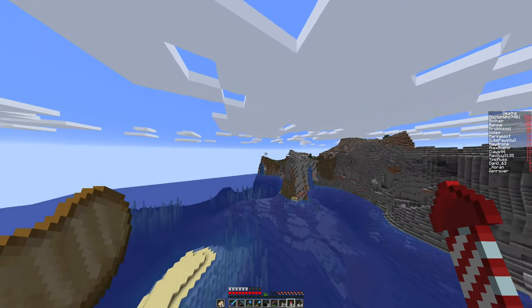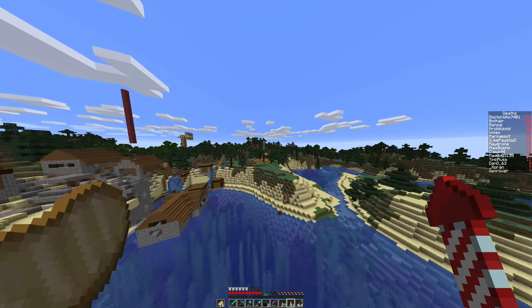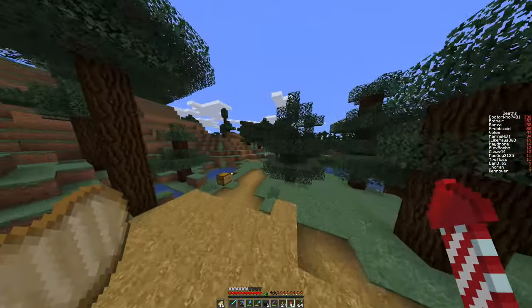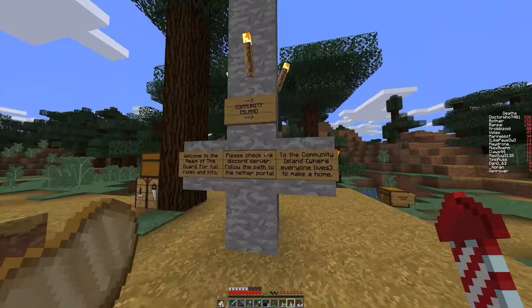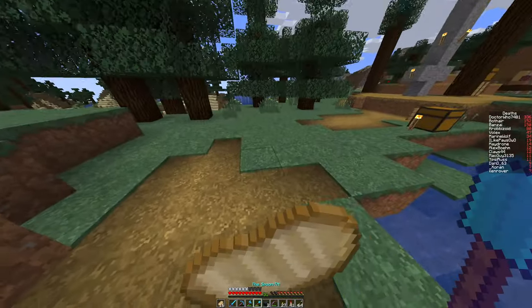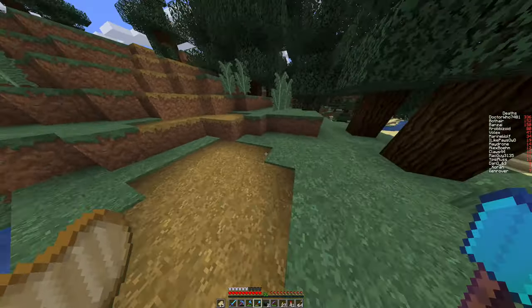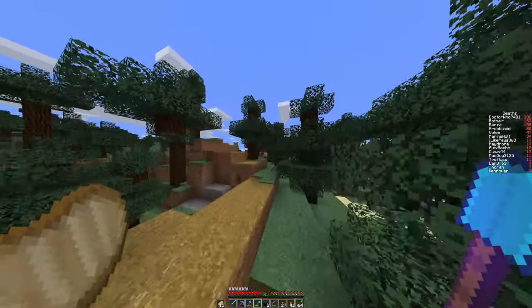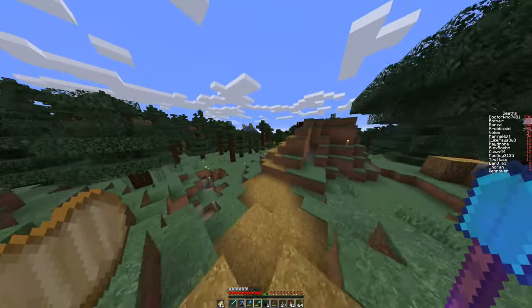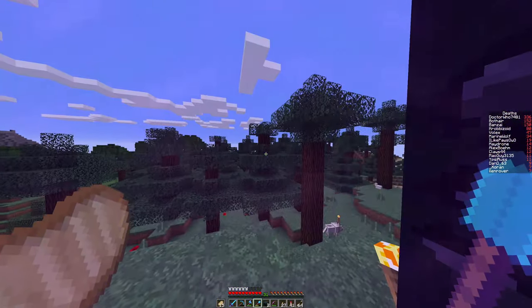Over here there's an extreme hills and a swamp leading to an icebergs biome. And then over here we have the spawn pillar, which is in the wrong place because I'm an idiot and I don't know where spawn is - I need to move it. This is technically where you're supposed to spawn because it's got the rules and stuff, but it's not where you spawn at all. I also need to move the spawn portal, because it's so far from spawn that it's not really a spawn portal. In fact, the portal at the town over there is closer than the actual spawn portal.